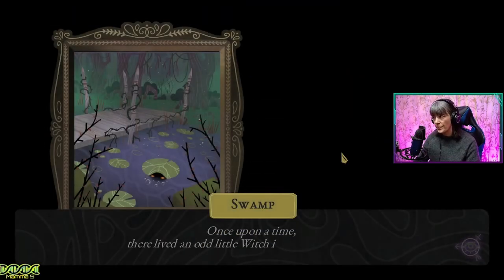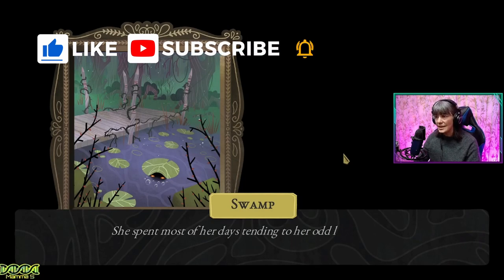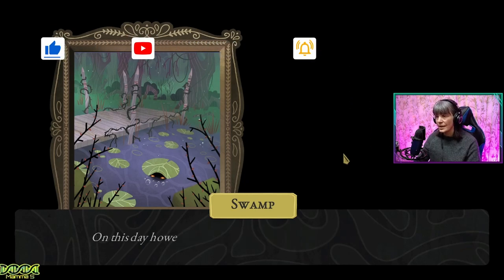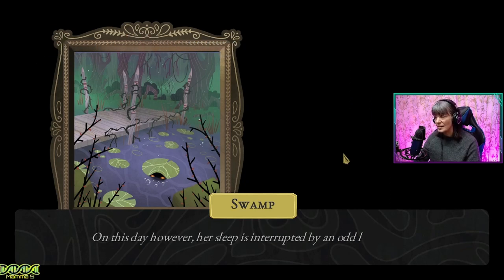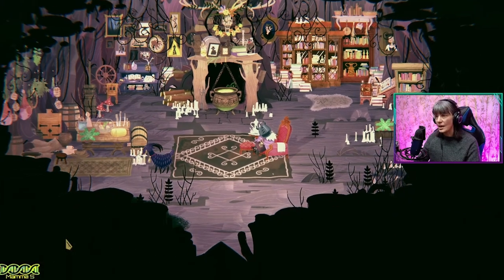The Swamp. Once upon a time there lived an odd little witch in an odd little house. She spent most of her days tending to her odd little garden and resting in her odd little chair. On this day, however, her sleep is interrupted by an odd little noise. How odd. There are many odd things happening. Who's there? Let's get up.